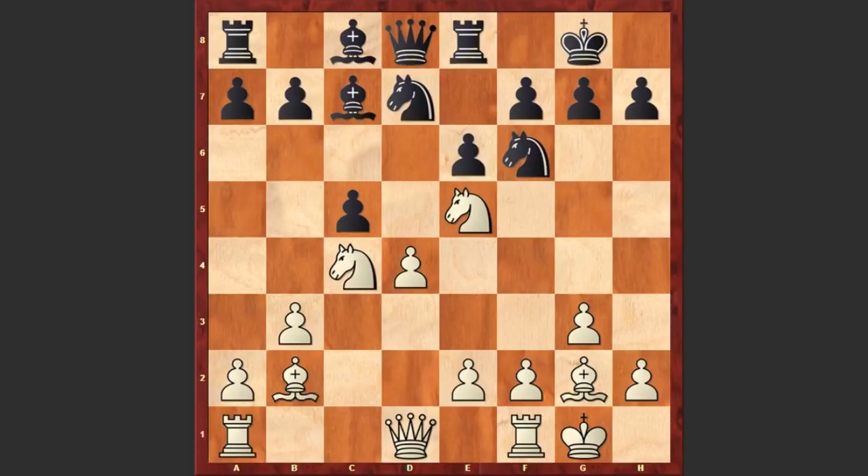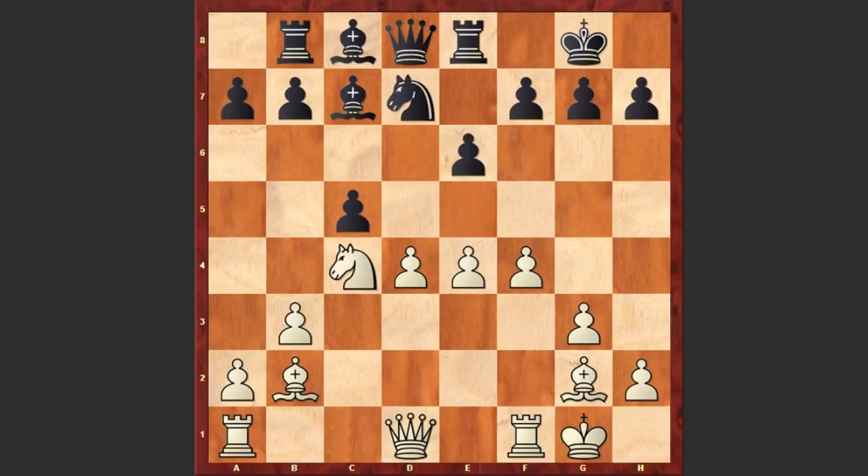c5, undermining white's d4 pawn. f4, Rb8, Nd7 — well, not a good move. The knight on e5 square stands very active, but instead we see Nd7. e4, b5, and this time the second knight finds its place on the e5 square.